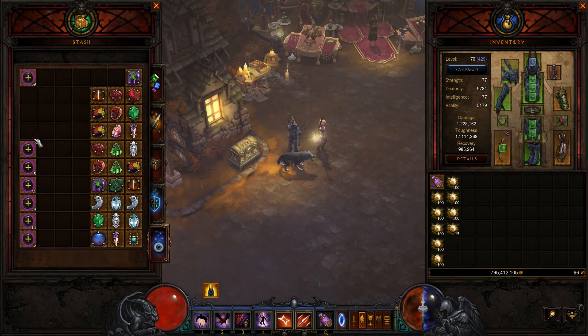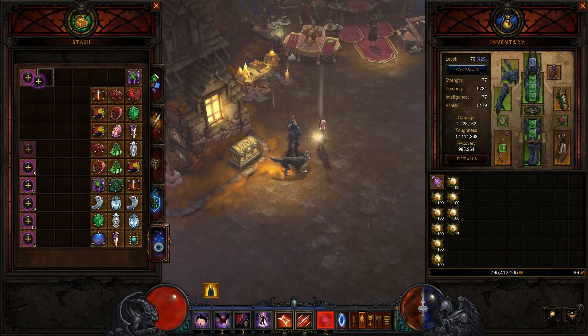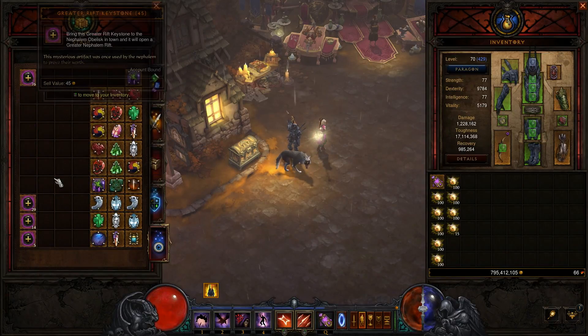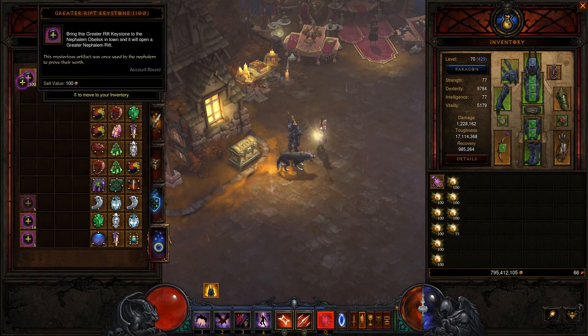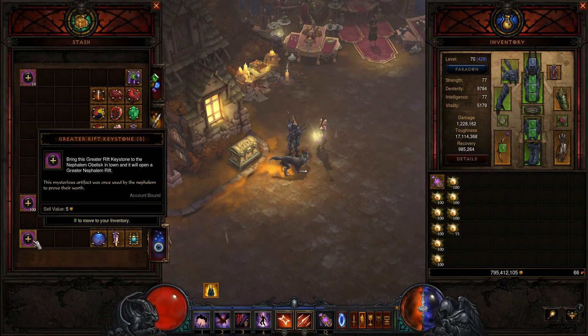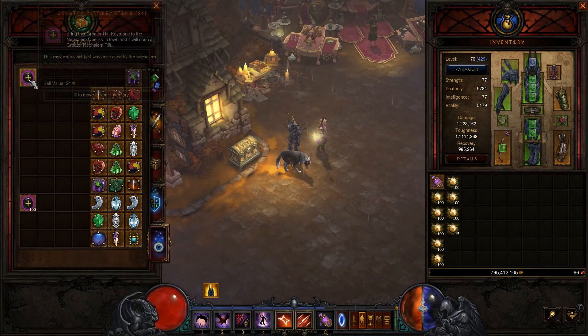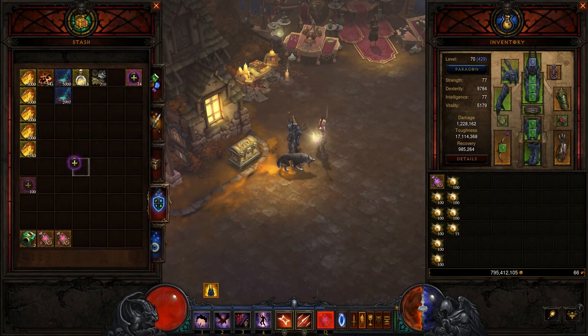Greater Rift Keystones now don't have numbers on them — they open whatever Rift you want. That means I can stack all of these together. They stack to 100, which I had no idea about. I'm going to move those in here, which mostly frees up that tab. So we'll go off to the Merchant and vendor our things.